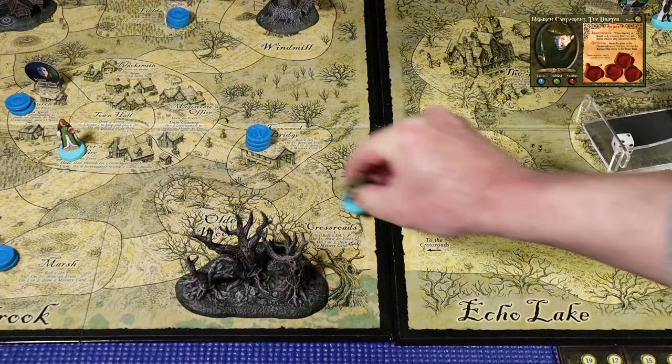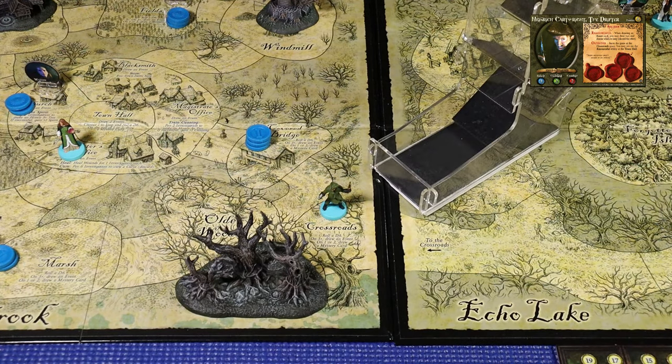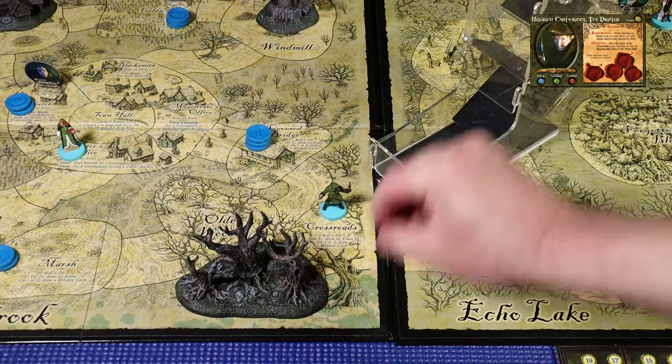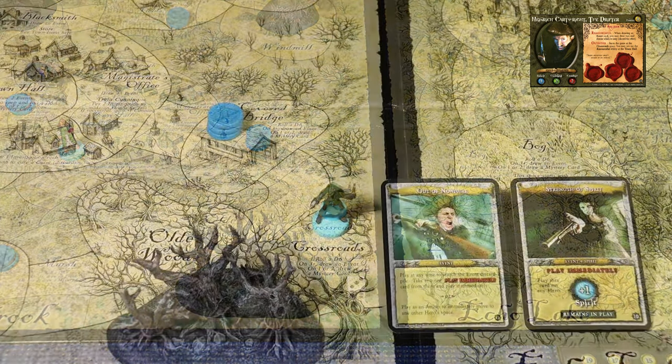He'll move two movement points into the crossroads and encounter the dangerous location. Hopefully rolling a three or greater - and he did it. With his resourcefulness ability, he draws two event cards and keeps one: Out of Nowhere and Strength of Spirit. Out of Nowhere lets you search the event discard pile and play any Play Immediately card. Strength of Spirit is a Play Immediately card giving plus one Spirit to any hero. We'll keep Strength of Spirit and discard Out of Nowhere.